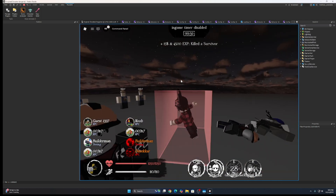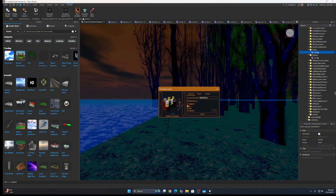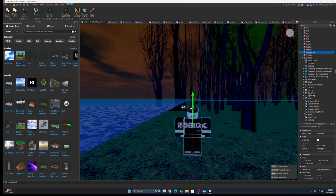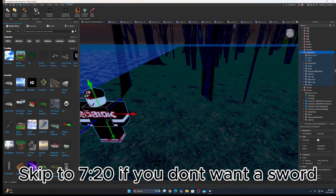Alright, let's get to actual killers now. So what you want to do is get your model, or just use someone. For my example, I'm gonna use this guy from one of the developers. Maybe make him look special and stuff. Let's give him a sword — I'll show you how to do that.